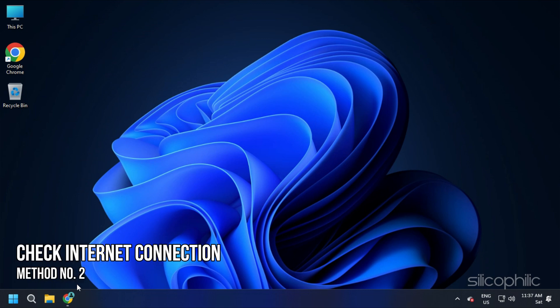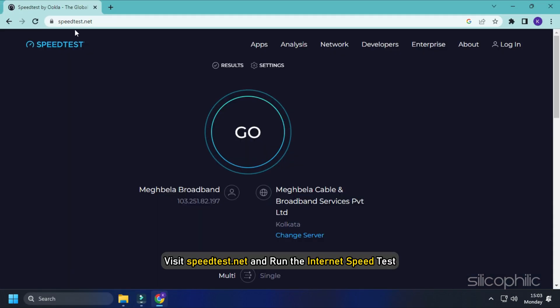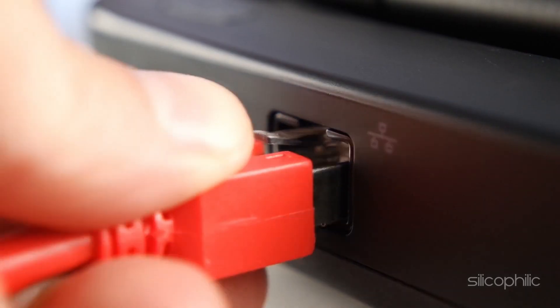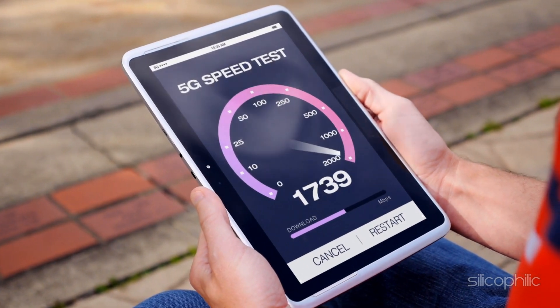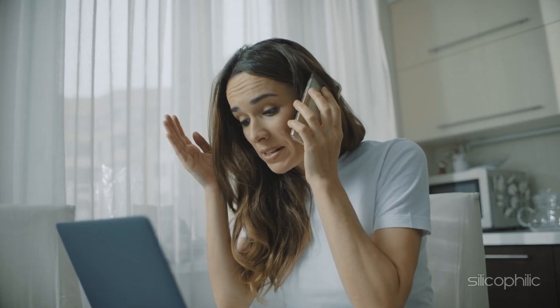Method 2: The next thing you need to do is make sure your internet is working correctly. Visit speedtest.net and run the internet speed test. If your internet speed is good, then move to the next solution. However, if your internet speed is low or lacks stability, then you need to fix that first. Shift to Ethernet if you are using Wi-Fi, as an Ethernet connection will increase the speed and stability of your internet. If the internet issue persists, contact your internet service provider and inform them about the issue.